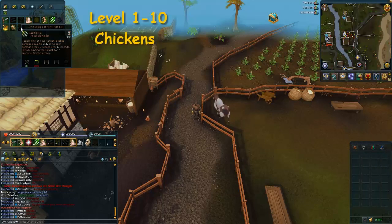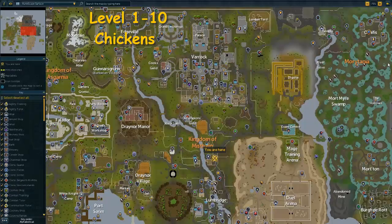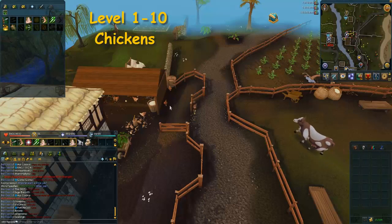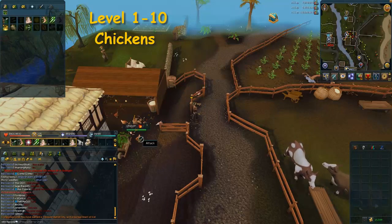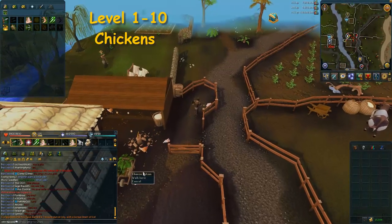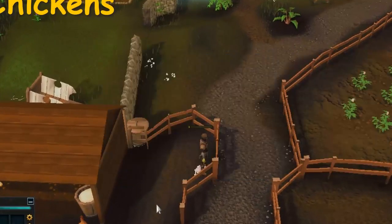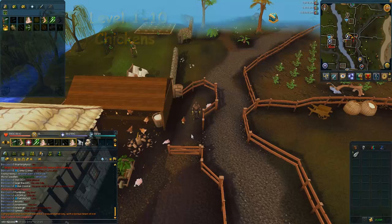From level 1 to 10 you're going to be wearing leather armor and using bronze offhand and main hand crossbows with bronze bolts. Train on the chickens near Lumbridge — they have 50 life points and are very fast to kill. You can also pick up the feathers to price-check and recover the cost of your bolts if needed. This will take five to ten minutes.